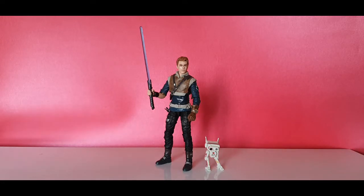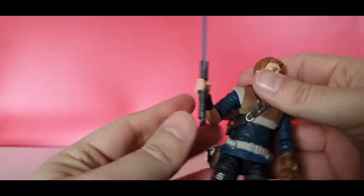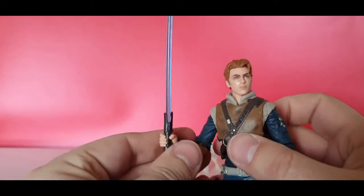For accessories, we have BD-1 the little explorer droid, and his lightsaber — a kind of forge lightsaber I guess. As you can see, he holds the lightsaber quite well and can hold it in both hands with a nice grip.